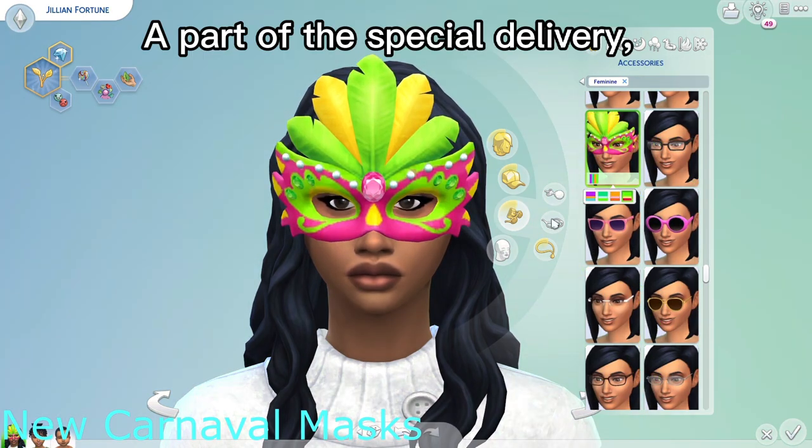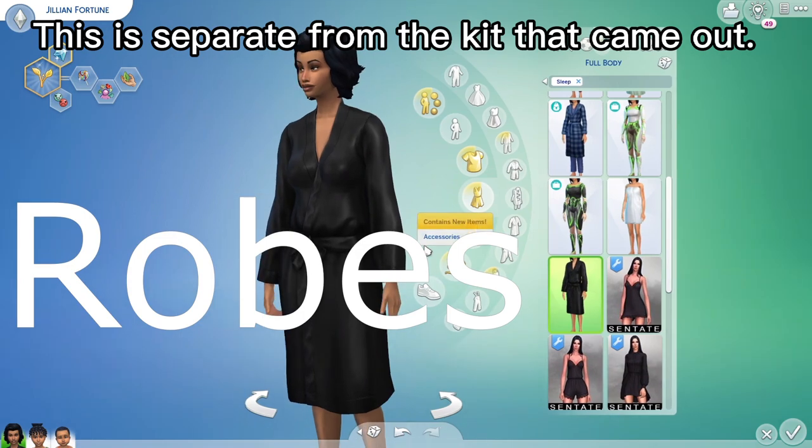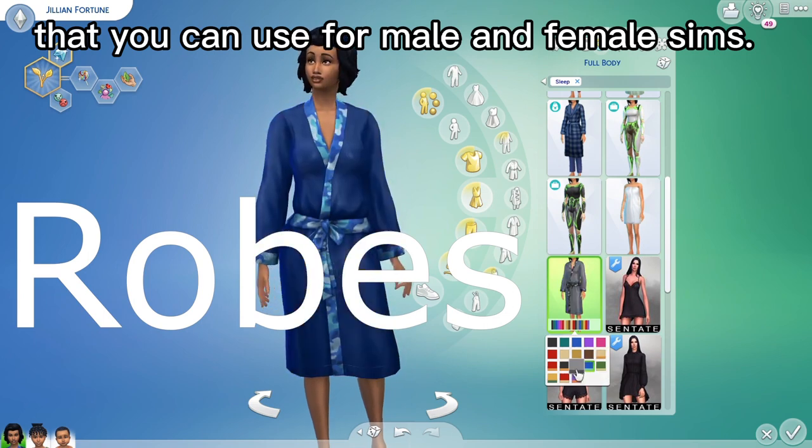As part of the special delivery, we got new Carnival-themed masks — this is separate from the kit that came out. We also got a bunch of new robes in different colors that you can use for male and female Sims.